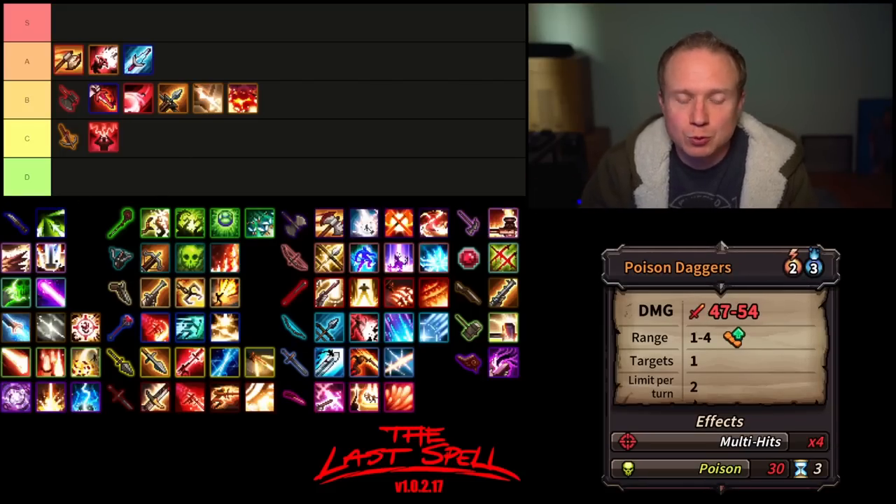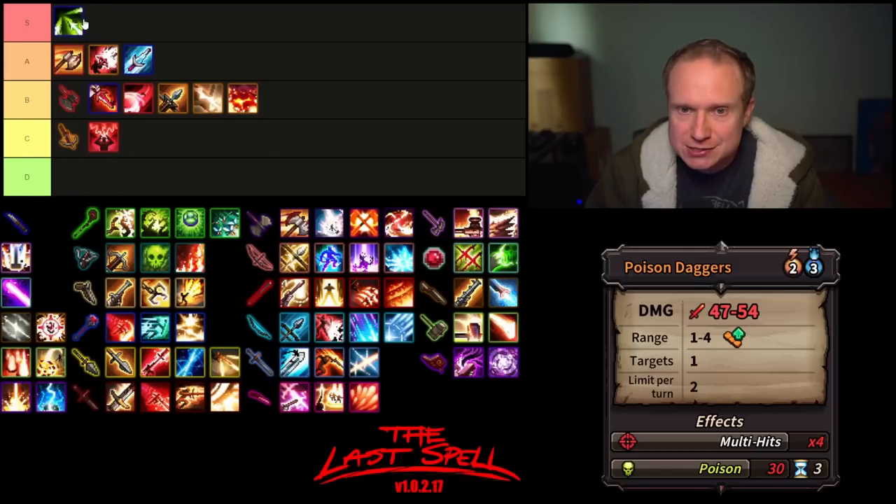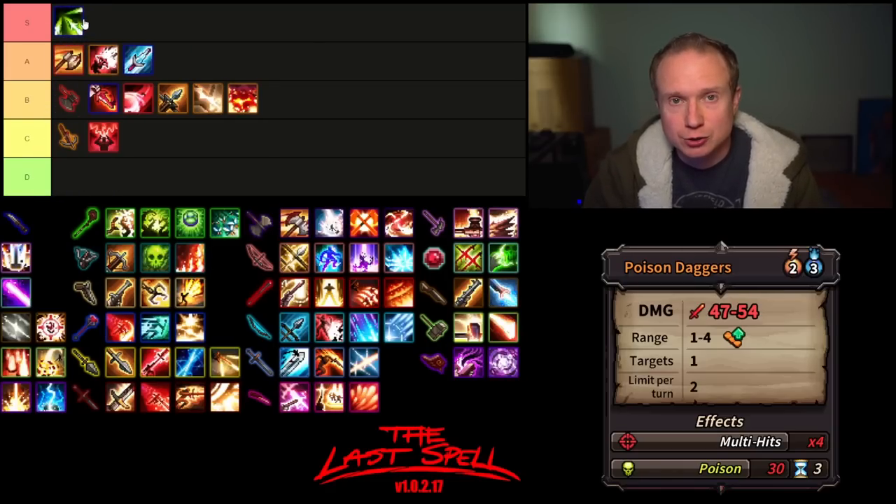Last but not least for the Dagger is Poison Daggers. It is two actions, three mana, also has ranged modifiability, can be used twice per turn, applies 30 poison, and has a base multi-hit of four. I think this is our first S tier. Poison Daggers is very strong — you can do insane things with dagger multi-hit. It plays super well with Epidemic; you get those multi-hits up, your poison modifier up, and you can be doing crazy amounts of poison.